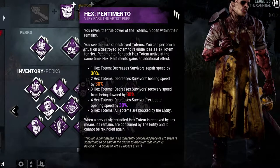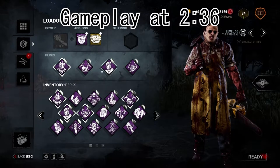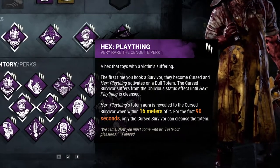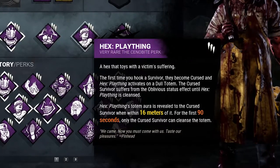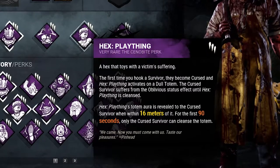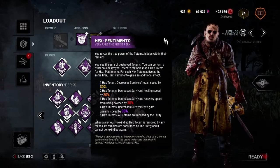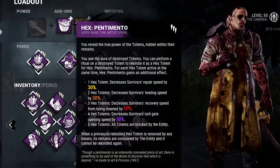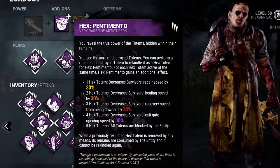Hex Pentimento and Hex Plaything — why is nobody talking about this? Hex Plaything works like this: if you hook a survivor for the first time, a dull totem becomes lit, and until that totem is cleansed, the survivor cannot hear the killer's terror radius ever. Hex Pentimento works by letting you go to a cleansed totem and bring it back — and for each one you bring back, different debuffs get added to the game.